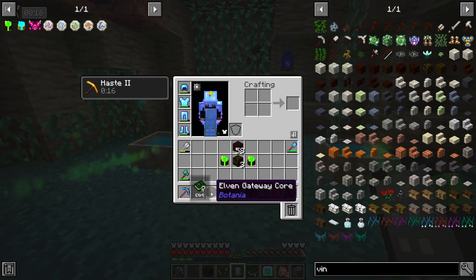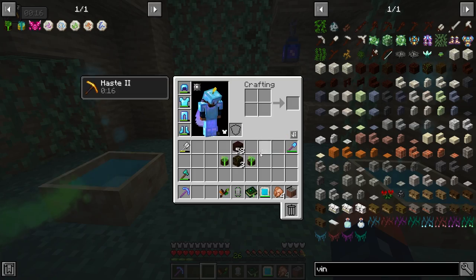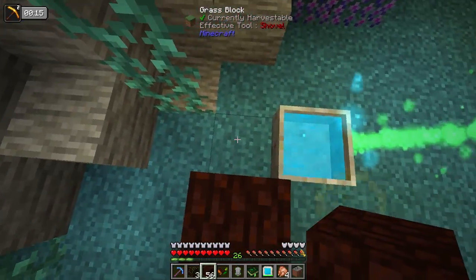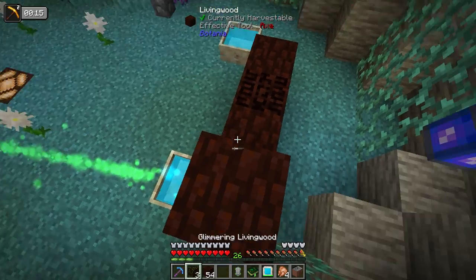I have some stuff already ready to go, and that is the stuff needed for our beautiful Elven Gateway. Let's go ahead and make this. So the corners — you don't need them, but I always throw them in. They're a bonus; we can use them later.